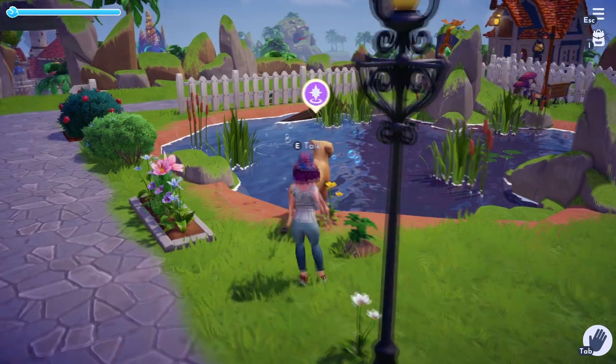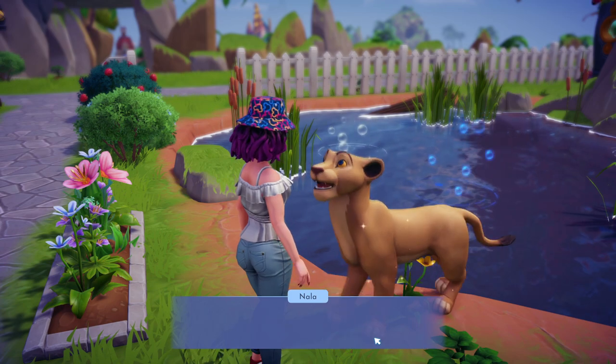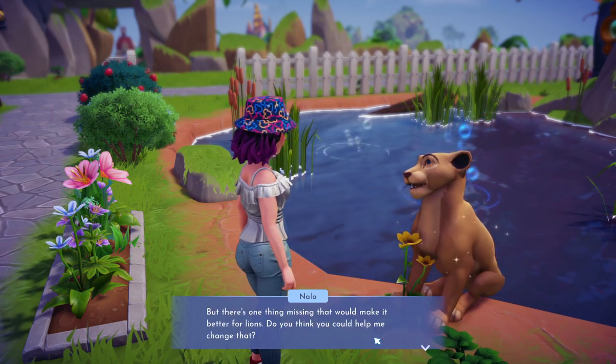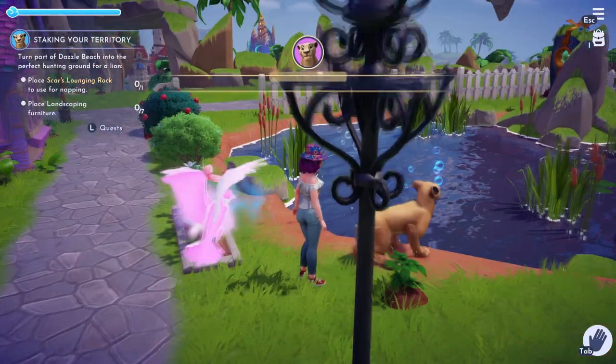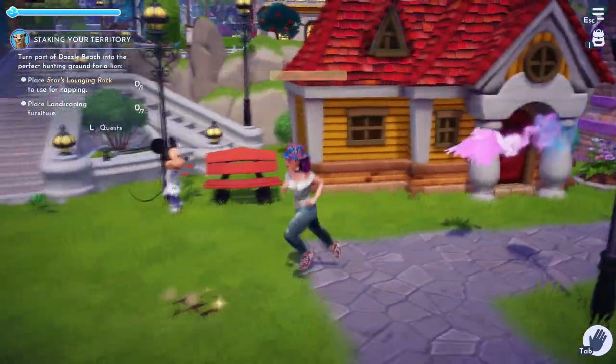Hey everybody, this is going to be a guide to Nala's level 2 friendship quest, Staking Your Territory. If you need help getting Nala and Simba onto your valley, I have a full guide for that — I'll put it right here on the screen. Once you have Nala to friendship level 2, you're going to talk to her to start the quest and she's going to want to make the beach prettier.